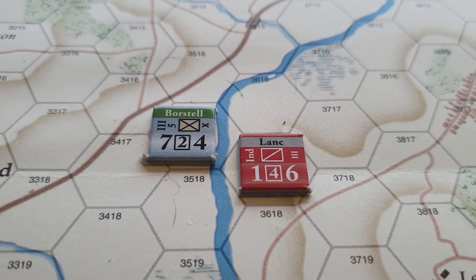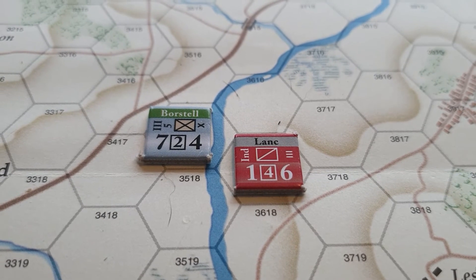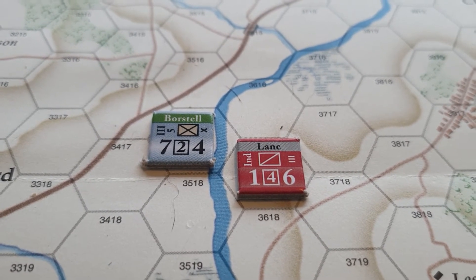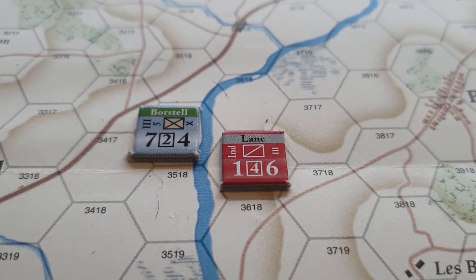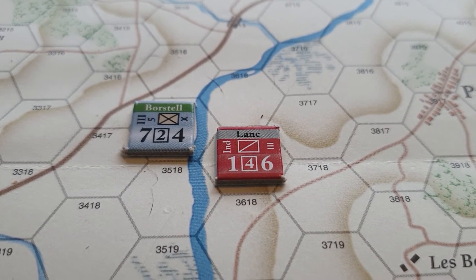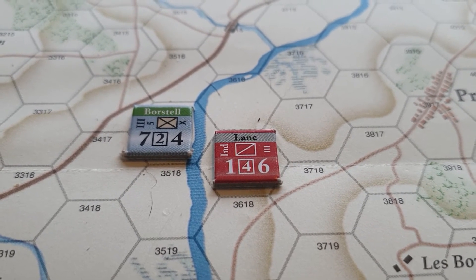Terrain does cancel zone of control in certain circumstances. If there's a river between the two units, the zone of control doesn't stretch across the river — it doesn't even matter whether that's bridged, unbridged, or contains a ford. Admittedly, the river could become frozen in certain weather conditions, and therefore the zone of control would pass across it.